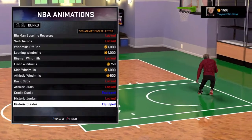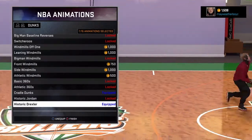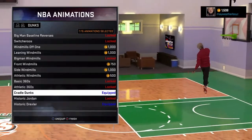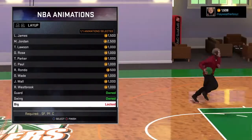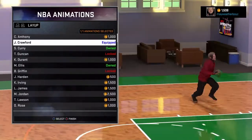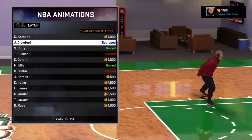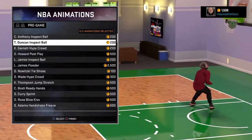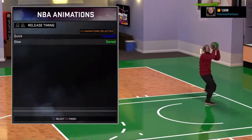Cradle dunks - Clyde Drexler - I like that because it's kind of flashy and I do it on the fast break. Cradle dunks are ones I'll do on the fast break; all the other dunks I'll just use normally. My layup is Jamal Crawford. I use the Jamal Crawford layup because when you run into the hoop and someone is in front of you, you can make your defender go the wrong way.